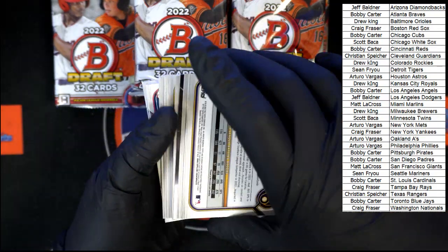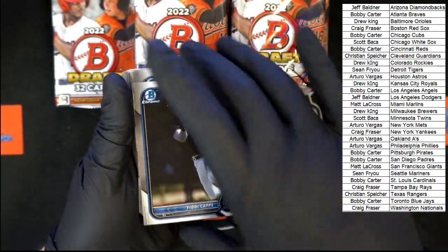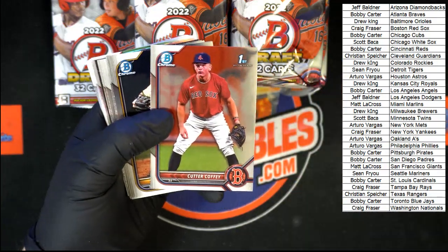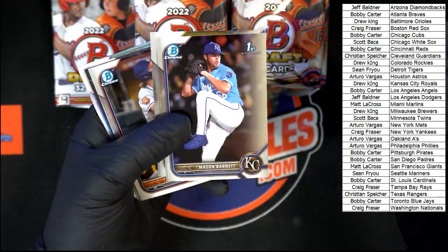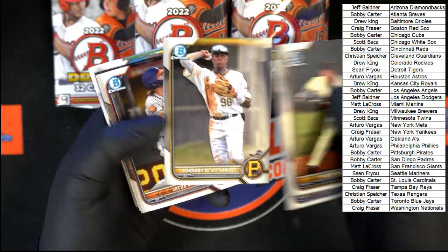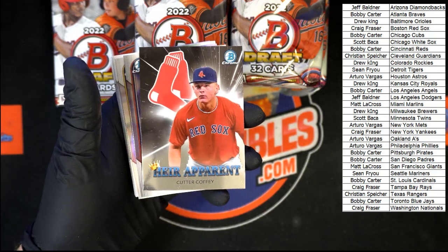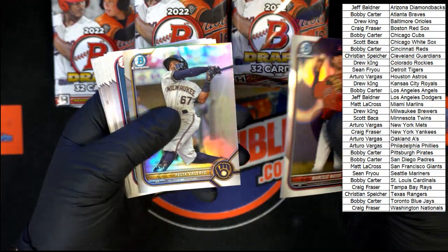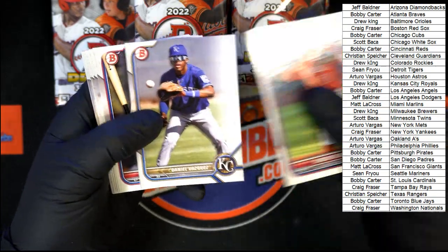Looks like we got another flip going on — yes it is. Easy to tell, you can see the difference on the side of the cards from the chrome to the base. We got Cap Coffee, Barnett. That's nice — Air Apparent. Got a Coffee — one for the Red Sox. Marcelo Mayer, nice nice, very nice, good looking stuff. I like the shine on the chrome.